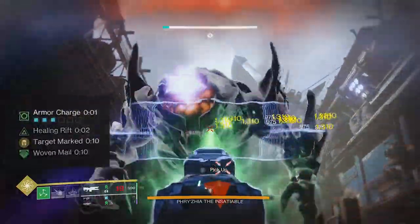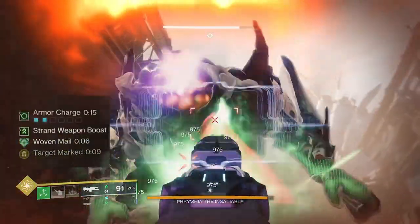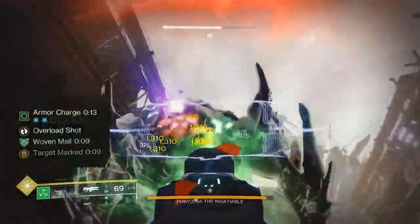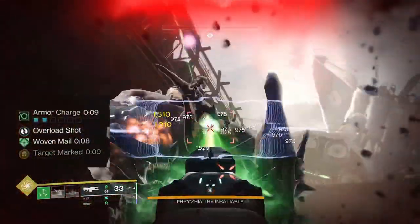This is because as the Weft Cutter severs targets it also reprocs Woven Mail. Now whether this is an unwritten feature or not, it is a thing right now, and constant damage with the Navigator procs this over and over again.